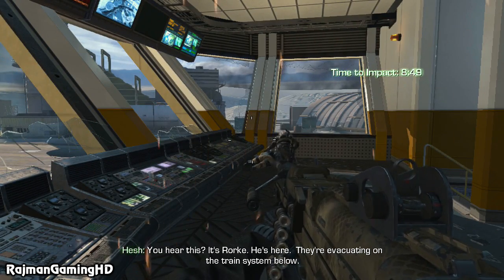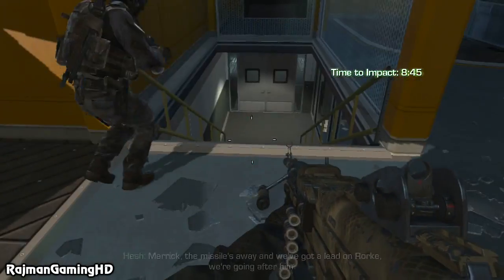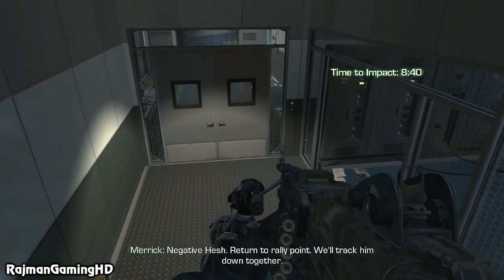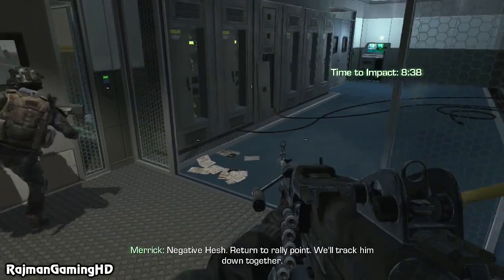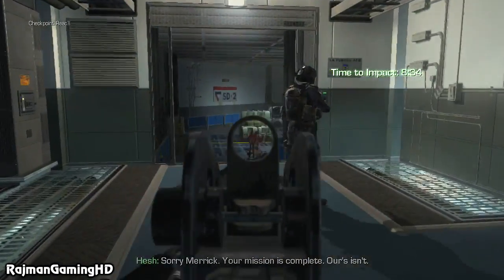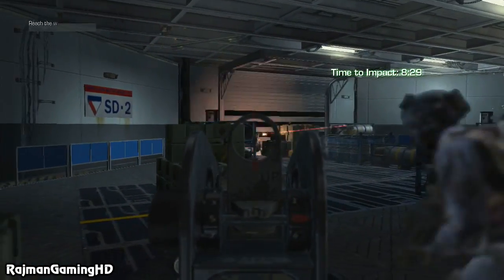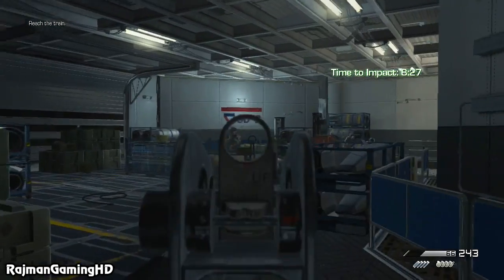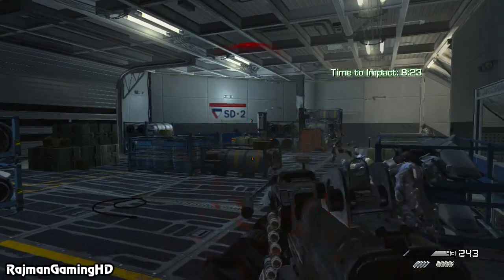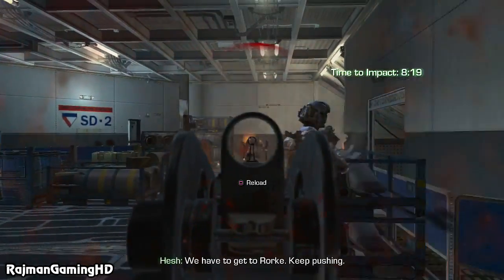Merrick, missiles away — we got a lead on Rourke, we're going after him. Negative, Hesh — turn to rally point. We'll track him down together. Sorry, man. Your mission's complete. Let's get this bastard. Keep pushing.